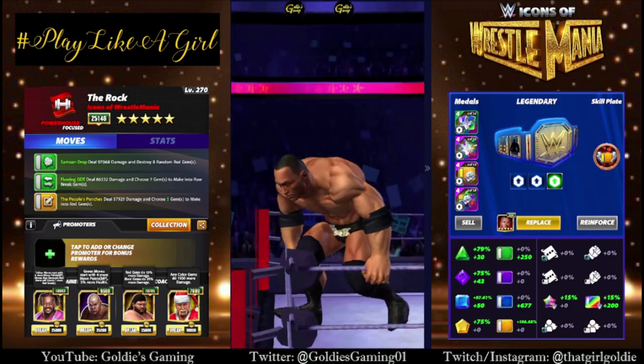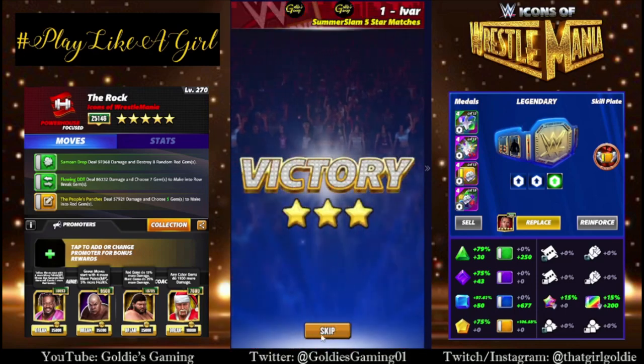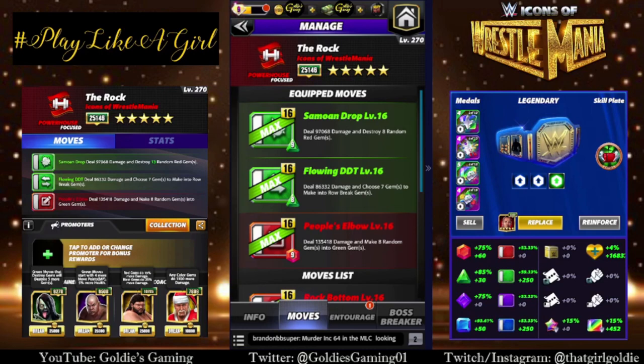I know a lot of people aren't a fan of the double MP if it doesn't win on turn one, which I completely understand. Let's take a look at one more build using his five-star move. Red three is the People's Elbow — the five-star move, 9 MP — deal 135,418 damage and make eight random gems into green gems. So we are going to run this alongside the two green moves, and this is going to help us have a shot at recycling if RNG doesn't go our way, which is often the case.